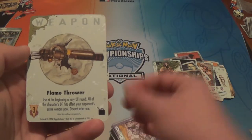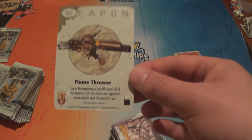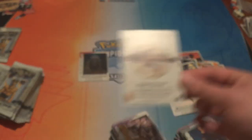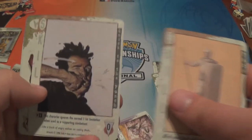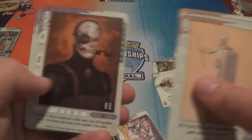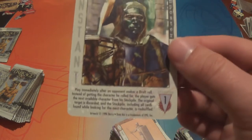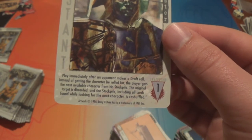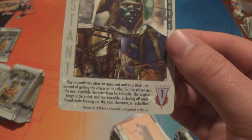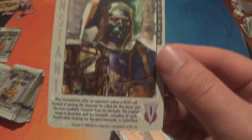Flamethrower! Use at the beginning of any DF round — all of this character's DF hits affect your opponent's entire combat pool. Discard after use. There are a lot of symbols on these cards that presumably have some relevance somewhere. An Imposter instant — that's a lot of text. Play immediately after an opponent makes a draft roll; instead of getting the character he rolled for, the player gets the next available character from his stockpile. The original target is discarded and the stockpile, including all cards found while looking for the next character, is reshuffled.